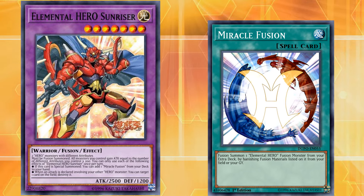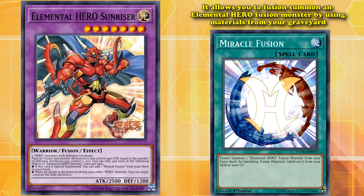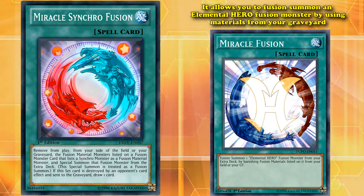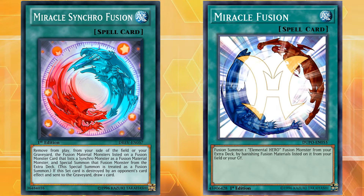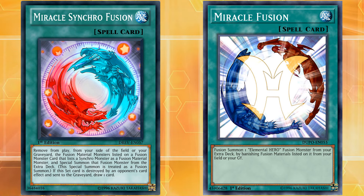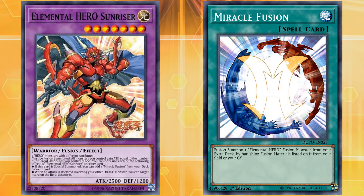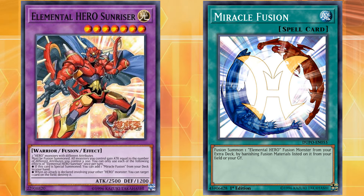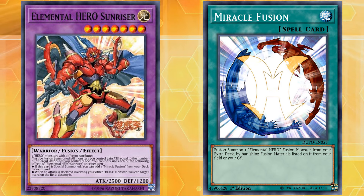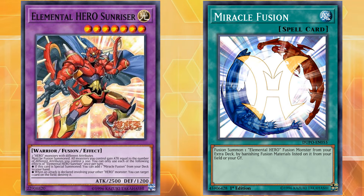What Miracle Fusion does is it allows you to fusion summon an Elemental Hero fusion monster by using materials from your graveyard. Miracle Fusion was the first archetype-specific card that did this, which has become kind of the standard with archetype-specific fusions after the fact. And even then Miracle Fusion is still good to this day, as it allows you to use materials you probably would have just sent to the graveyard this turn. Basically it was a one-card big fusion monster. So being able to search out Miracle Fusion with Sunriser basically gives you another fusion summon that turn for almost free, and its bonus destroy-a-card-while-declaring-an-attack is just kind of the cherry on top.